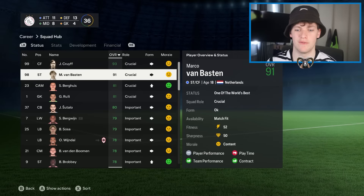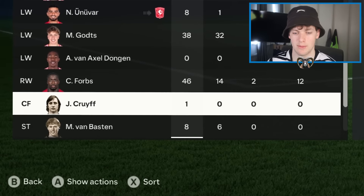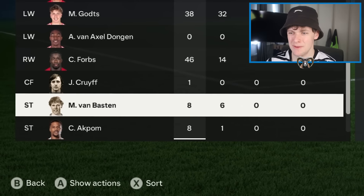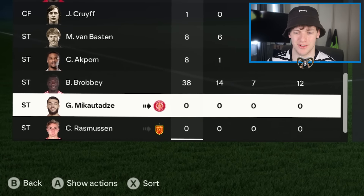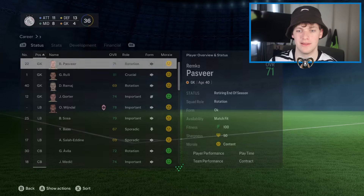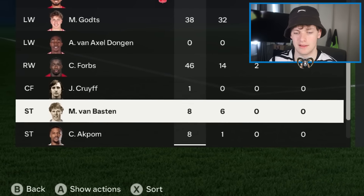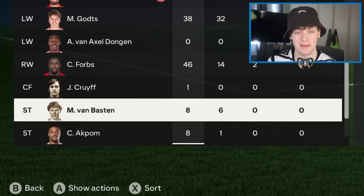Ajax: Johan Cruyff versus Marco van Basten. Cruyff had a single game — Marco van Basten had 8. They literally benched Cruyff for Brian Broby. Van Basten: 8 games, 6 goals. Cruyff: 1 game, 0 goals. It's got to go to van Basten — Cruyff is out, van Basten moves on.